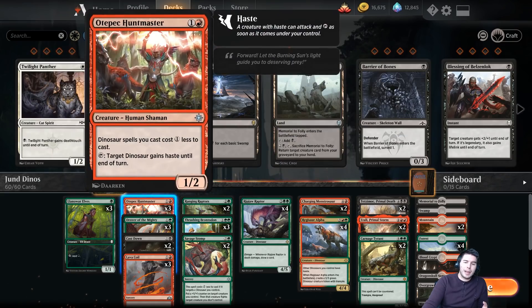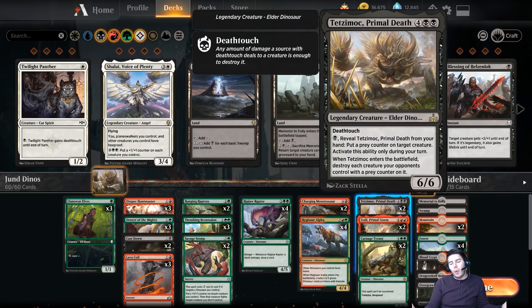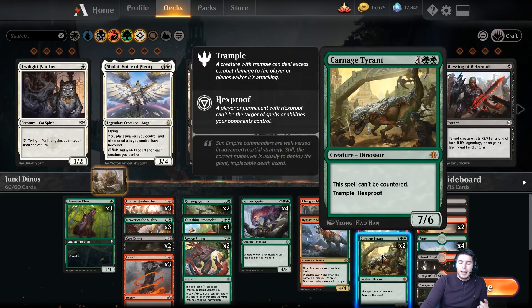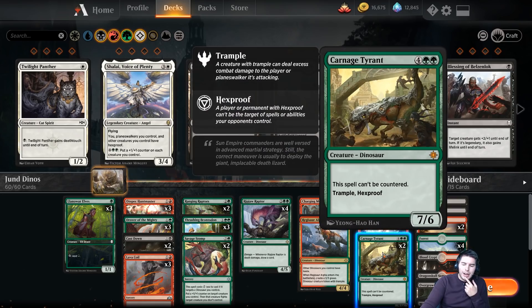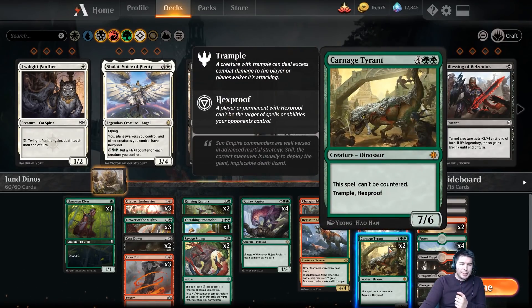We have Itali with a bunch of Otepec Huntmasters, which can give Itali haste and swing in for a lot of value. Tetsamok to come in and wipe the board when it enters, for anything it had put a counter on beforehand. And then Carnage Tyrant because it's amazing. I was debating on getting another Galta as our Elder Dragon, but Carnage Tyrant is even better than Galta, especially in the format with a lot of stuff that can target it.